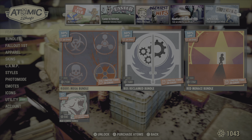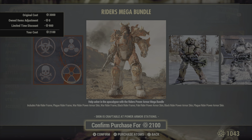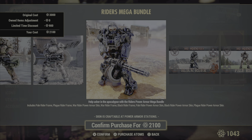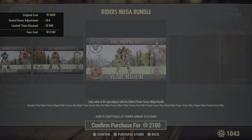It looks like we have the Raiders Mega Bundle. You're going to get some power armor paints — each different one — so we have the Pell Rider, Plague War, and black. And then of course the photo op frames as well.